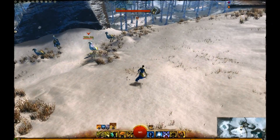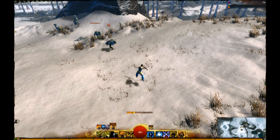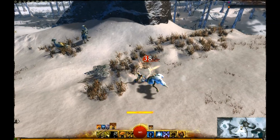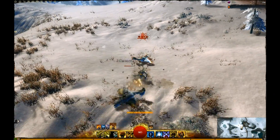Interestingly, you do not need to have the affected foe targeted to use the second stage of the ability. So for those moments where a Mesmer goes into stealth and tricks you, when they reappear the leap will take you straight to them.